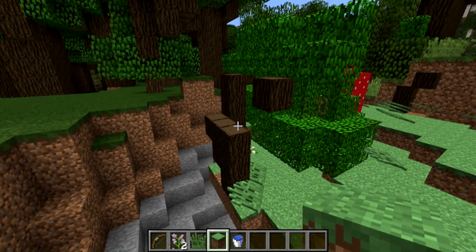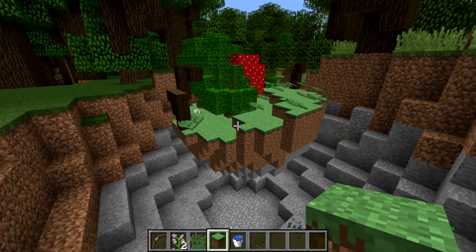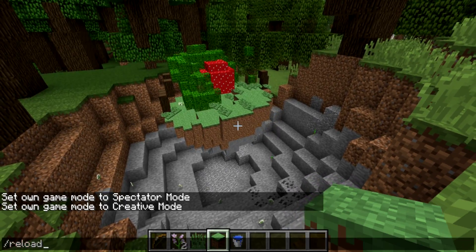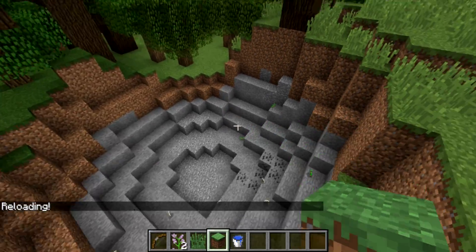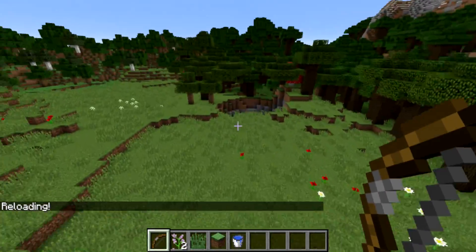You'll notice some of the trees got cut off — a couple of the blocks came from this tree. If you reload the data packs it'll remove any armor stands, which is nice because those actually do lag things up.